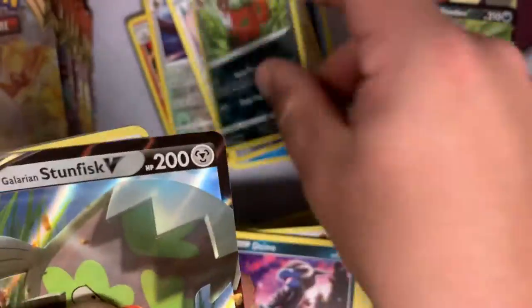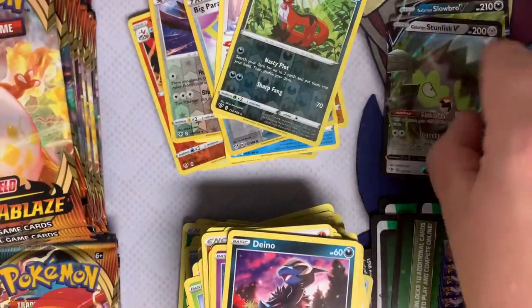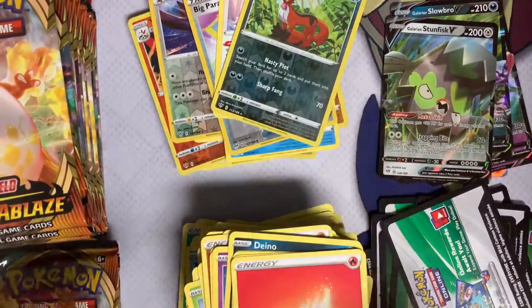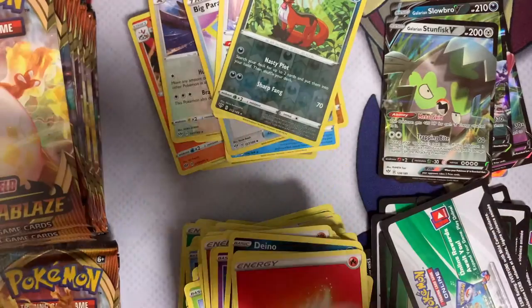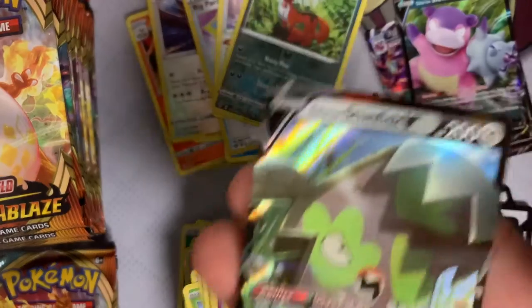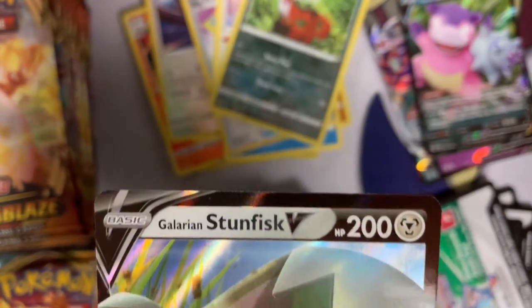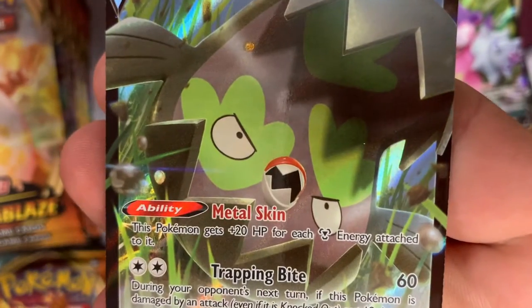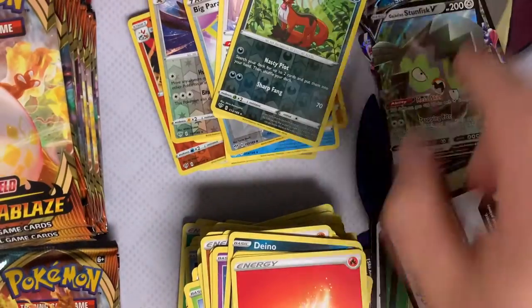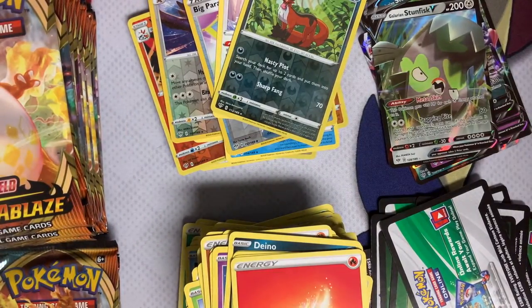Foil Feebas, and a Galarian Stunfisk V! So we are now up to four Vs. Let's take a little closer look at the Galarian Stunfisk — steel type, look at that little tiny mouth. Cool — biting, trapping bite on that guy.